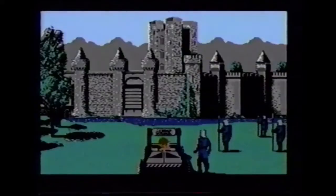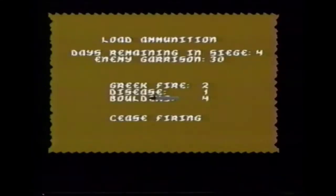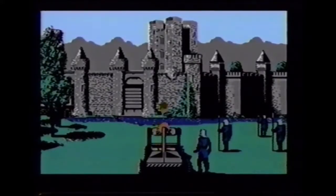With Robin's help, you're ready to attack a castle. Begin your siege by catapulting boulders into the castle wall. Next, shoot some diseases into the castle. Finally, use Greek fire to finish the job.